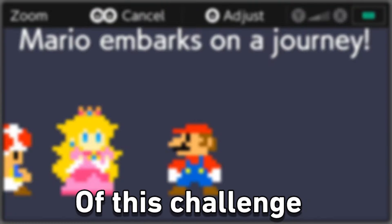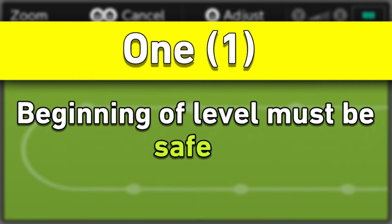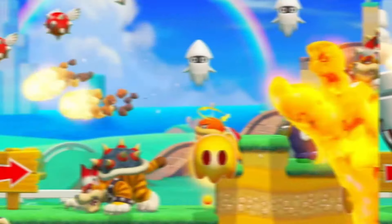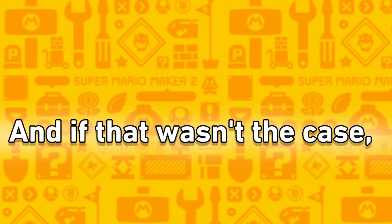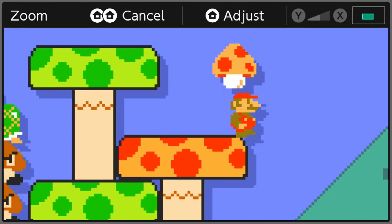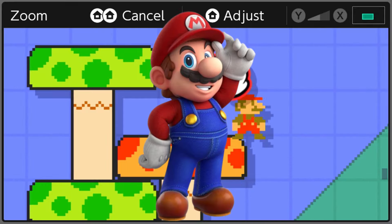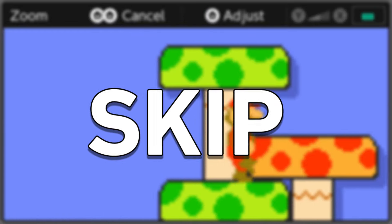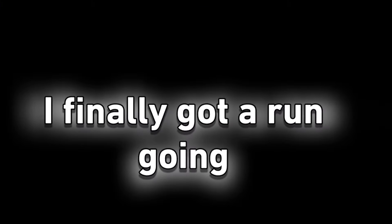I realized that luck was an essential part of this challenge. If I wanted to beat 5 Normal levels, I needed levels meeting specific conditions: the level needed to be safe enough to explore at least the first screen, and ideally have a power-up somewhere nearby, because being able to take a hit when enemies can randomly appear off-screen is very useful. Finding levels with those two conditions is pretty hard, so I had to skip a lot. But after many skips and game overs, I finally got a run going.